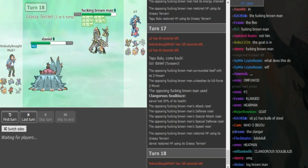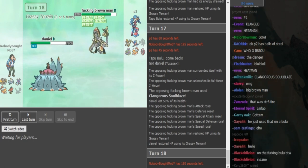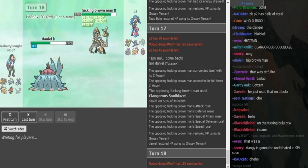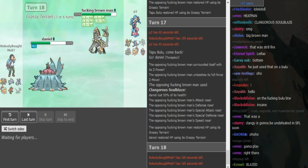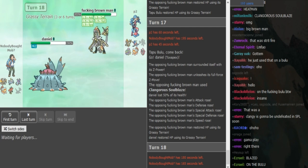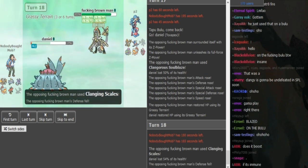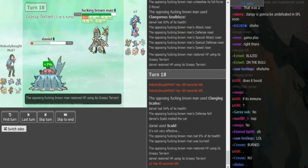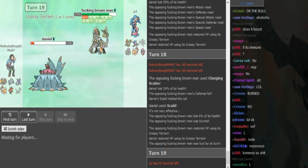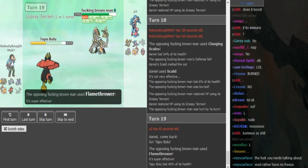So now he's gonna go for Clang Scales. Kommo-o's moveset looks like: Clangerous Soulblaze, Close Combat, Poison Jab, and maybe Flamethrower. The Pex being frozen sucks because he cannot go for Haze — he has to Scald here to thaw out. Otherwise yeah, he can't get rid of the speed boost. At least he gets a burn. P2 could just click a coverage move here. If Kommo-o is more physical then the burn is annoying, but he also got the free Pex switch — which forced Pex to Scald. He goes to Bulu — Flamethrower was free there because it would have killed Pex.